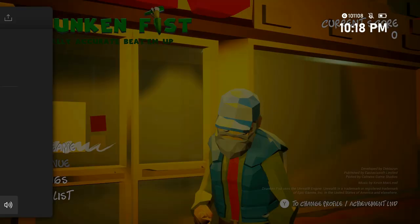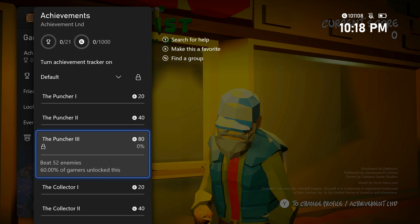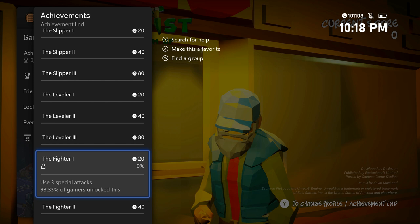There are 21 achievements. You've got to beat 6, 24, and 52 enemies; collect 1, 5, and 11 bottles; eat 1, 6, and 12 burgers; let 1, 10, and 20 opponents slip on your pee. You also have to complete the first three levels. Progress carries over when you start a new game. You also need to use 24 special attacks — hold R trigger and hit B — and it counts even when you don't hit an enemy.